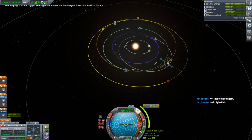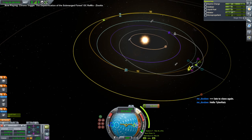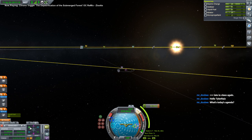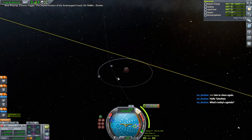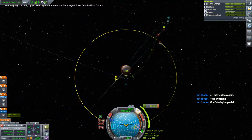We are trying to land on Ike and it's Val doing it this time. Last time we sent Jeb to Duna. We've got three contracts for Ike - this is where things get complicated.